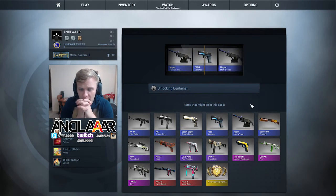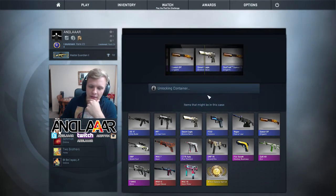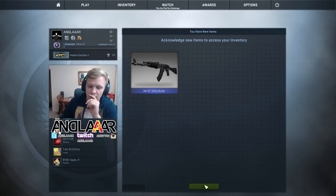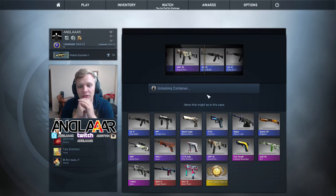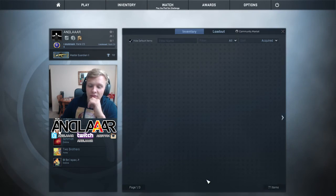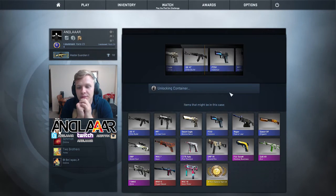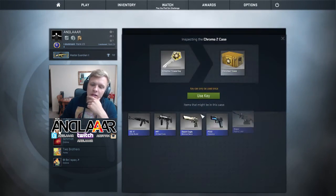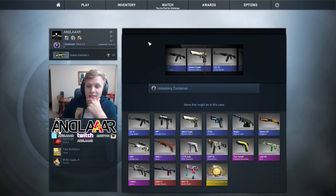What else can we get? Another Negev. Come on, give us a pink, give us a pink. Or a Hyper Beast — I already have the ultimate. So far it's blues, it's not looking great guys. Nothing that interesting, nothing to show for. I don't want an AK — I have a really nice AK as it is. Not a good case opening compared to our last one. I'm sorry to say — it's nothing that interesting or fascinating.